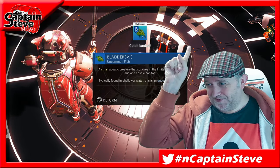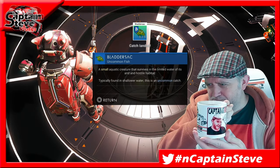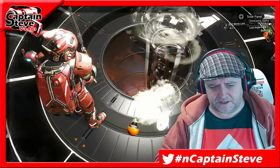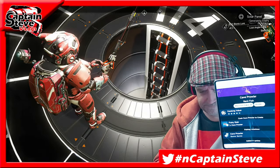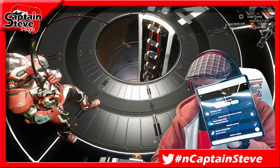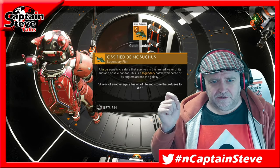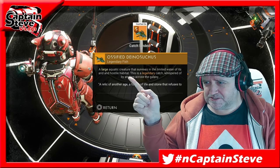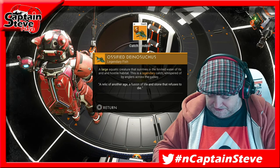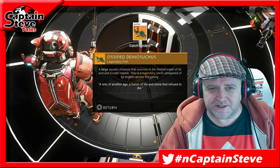I caught the small bladder sack at 114 views - I thought it might happen! Stopped my hoodie on, a bit chilly. Also grabbed myself a cup of tea - yes, my merch mug, got my own brew of tea, link in the video description, shameless plug over. The left to get at the colossal range is the cave prowler - it's an epic, so I'm using the right bait for that. And there's a common called a greater rock tooth. We've got a large legendary for this area - hostile habitats, we caught the large. A relic of another age, a fusion of life and stone that refuses to die - the Ossified Dino.